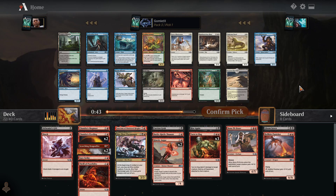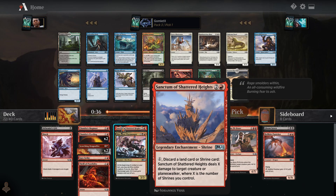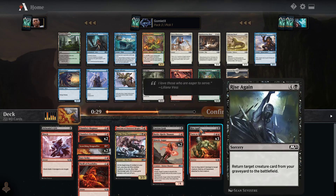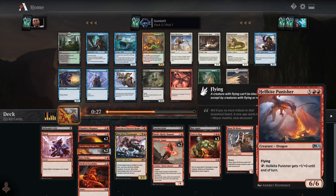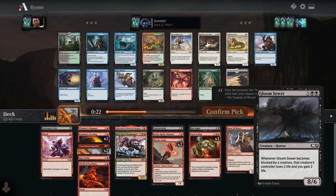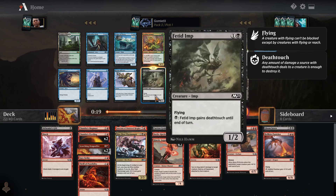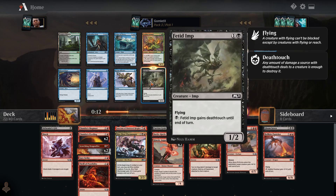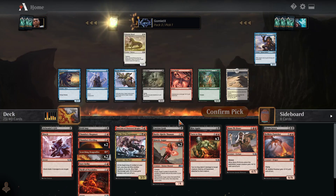I don't know how I feel about this deck. We only have one Rise Again. We do have three ways to discard — one Thrill of Possibility and two Kinetic Augurs. So all we really need is a couple more Rise Agains and maybe one or two more big things to go with our Bone Pit Brute, Hellkite Punisher, and Gloom Sower. There's literally one card in this entire pack that I would want to play in this deck, and that is Fetid Imp.